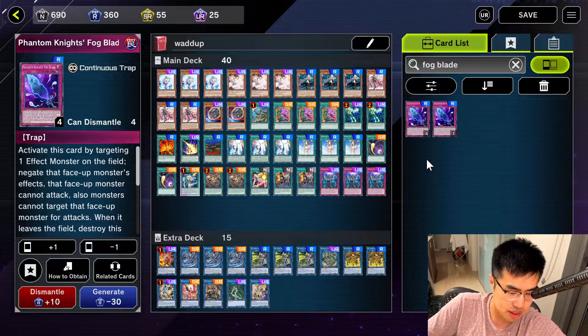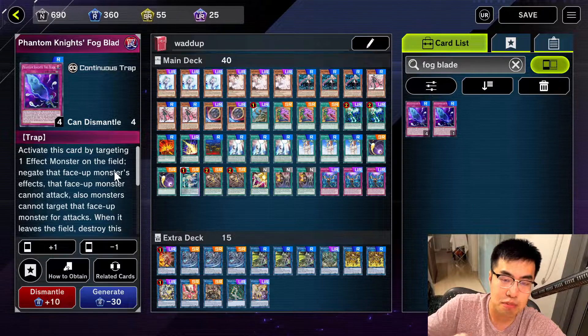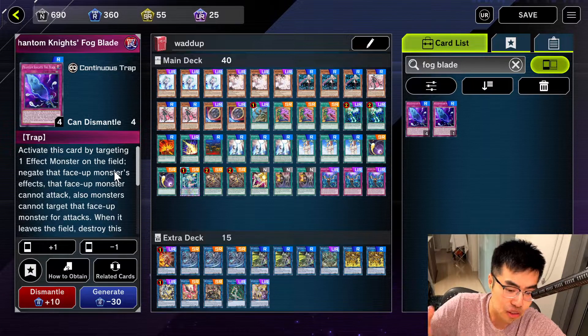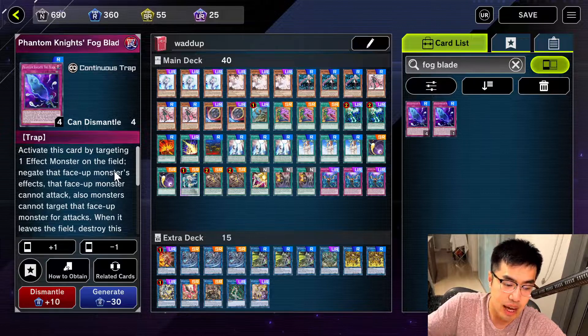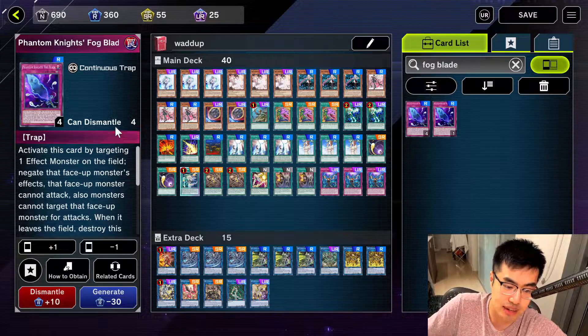Fogblade is actually only a rare. This card is decent — activate by targeting one effect monster on the field, negate that face-up monster's effects, and that monster cannot attack. Also, monsters cannot target that face-up monster for attacks. Something you can do is actually Fogblade your own monster, and then your opponent cannot attack that monster. So it's useful — sometimes you can save yourself. As long as Fogblade is attached to your monster, they literally cannot attack it, nor can they attack directly, until they get rid of Fogblade or the monster it's attached to.